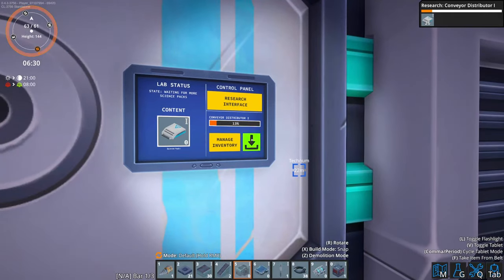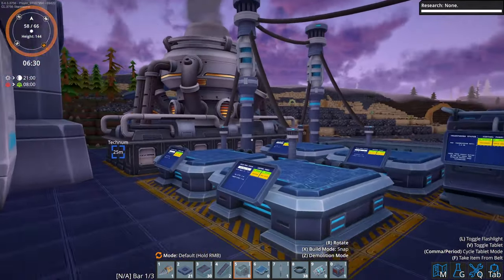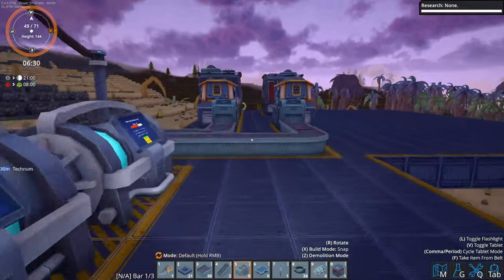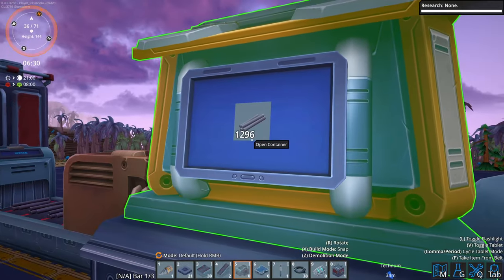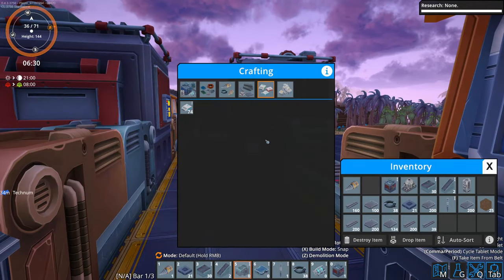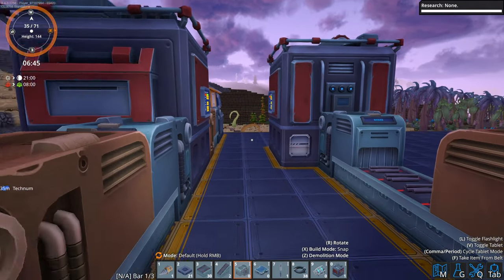After quite a bit of time later, I made the conveyor distributor. We have got quite a few things stored now - you can get 460 in there, 1,296 in there, and I've got loads of plates and rods for life right now.